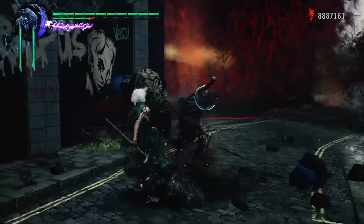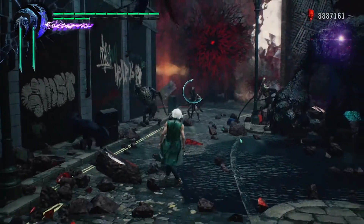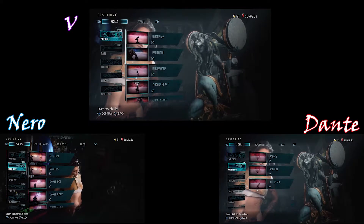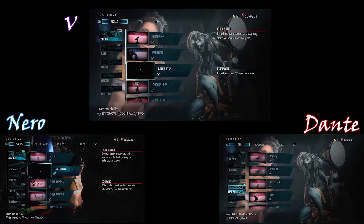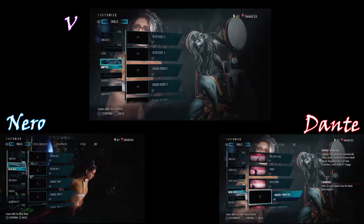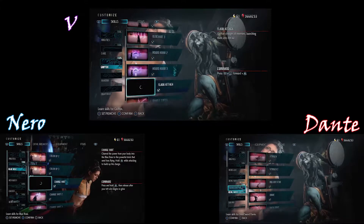He has three familiars, one of which is basically a part-timer, and has four attacks that he can use himself. This is especially apparent in his upgrade menu where all of his abilities are available from the start — all four categories. He gets no additional abilities or attacks the way Dante and Nero do.